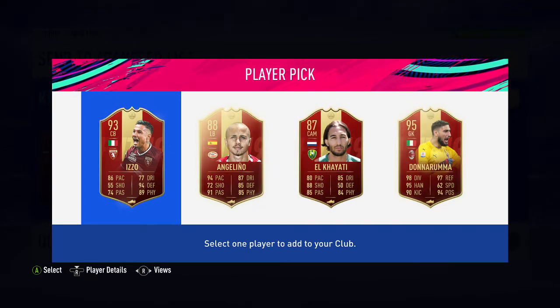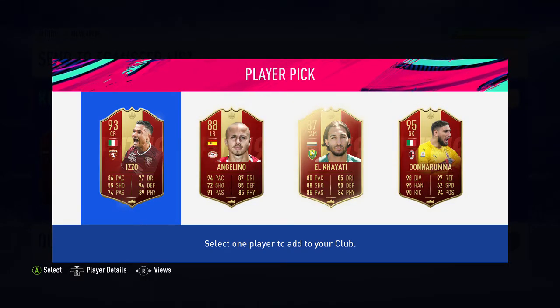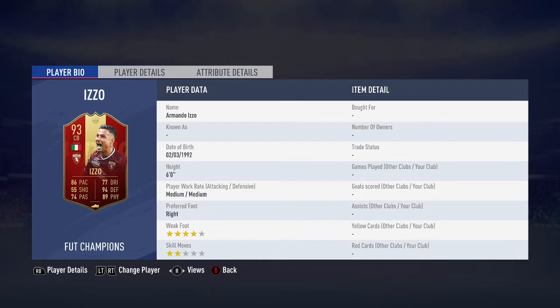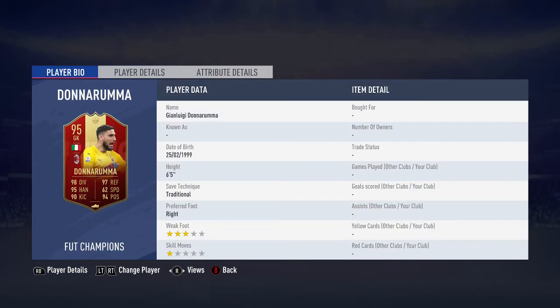So 95 or 93 - we'll send him that. I'd take the 95 from gold two because they help so much, but he might choose Iso because he does have Cancello so chemistry links are a factor. Four star weak foot which is good for a center back, two work rates, six foot, medium/medium - Donnarumma is a really good keeper.